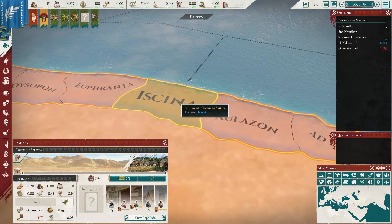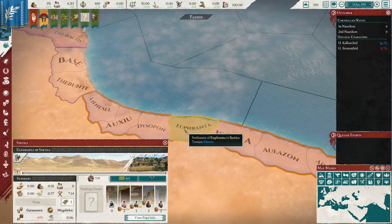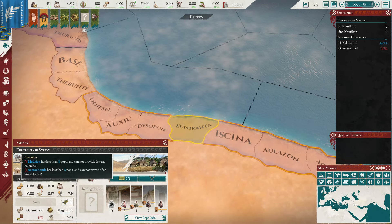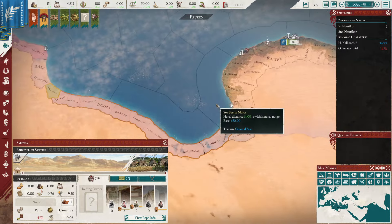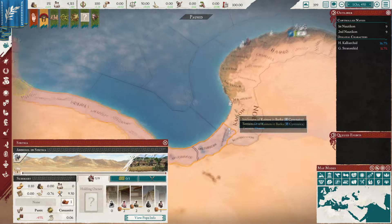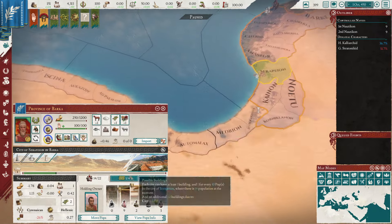So Serapion can colonize anything in this little slice right here. Essenia counts as being right here, so it can reach over here as well. But we cannot colonize anything beyond that - anything in this zone would be within one, two, three sea tiles. And so Serapion, being the first location here that can colonize, cannot reach that far.